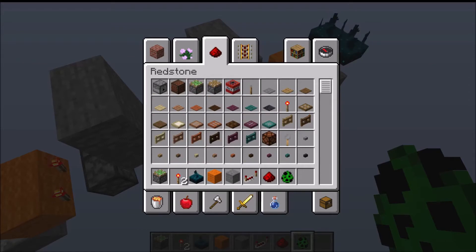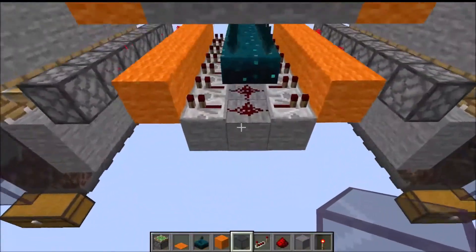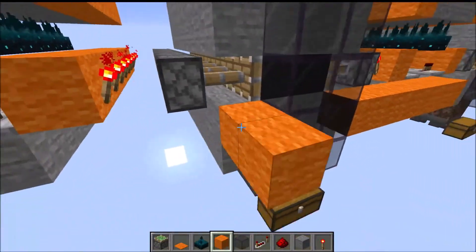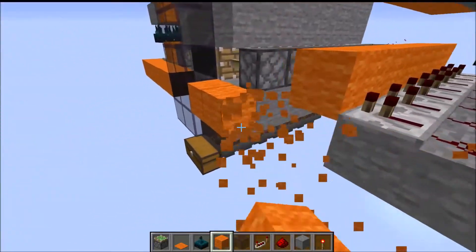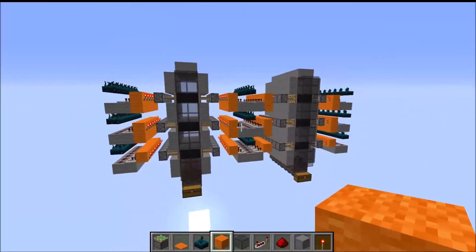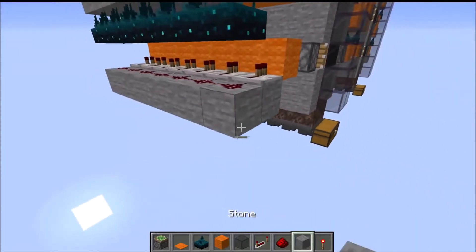Let's go and actually view this thing on a much larger scale. Here is the farm as it currently sort of stands. Here are the interior modules, and this is 14 blocks across — that's the downside. One module is 14 blocks across, but you can make modules overlap with each other, which is the upside. The module is from Skulk Sensor to Skulk Sensor, but they can share a Skulk Sensor, which is pretty epic.